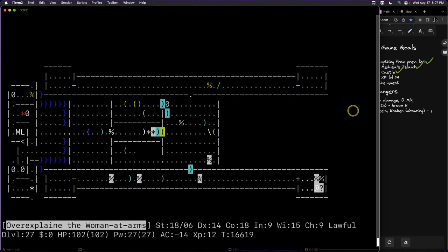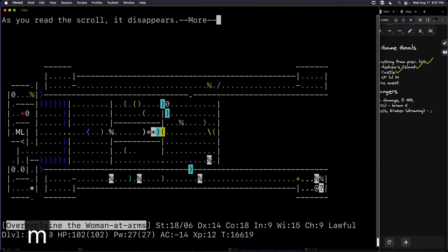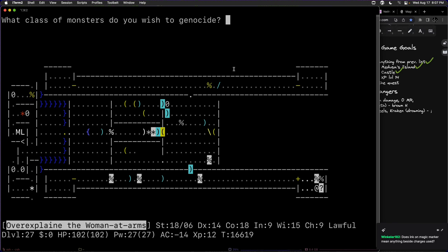One important thing: whenever you read a scroll of genocide, make sure you're not confused. If you read a cursed scroll of genocide, you will genocide your own role — in this case, we would genocide Valkyries, which would be an instant death. Because this scroll is blessed, it will ask 'what class of monsters do you wish to genocide?' This means you can specify a whole letter instead of a specific monster. We're going to do capital L, which genocides all liches, demi-liches, master liches, and arch liches.